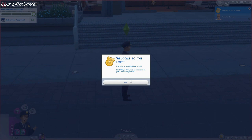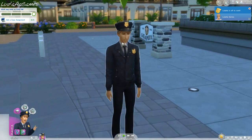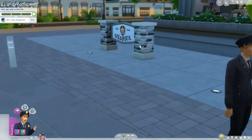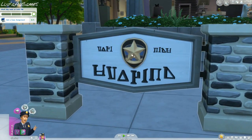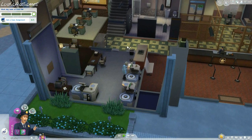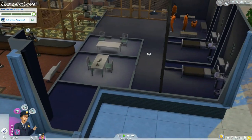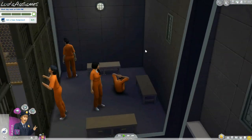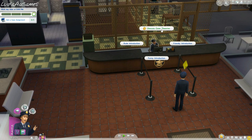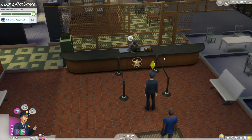I'll actually be showing myself progressing through the entire ladder of the police detective career. 'Welcome to the force, it's time to start fighting crime. First things first, use a computer to get a case assignment.' Look at that - oh yeah, smell that fresh air, the air of bad crimes waiting to be solved by us. This is the Sims 4 police station - almost looks like Russian writing, I don't know. Look at this - interrogation room, prison cell rooms - it's got everything in here.